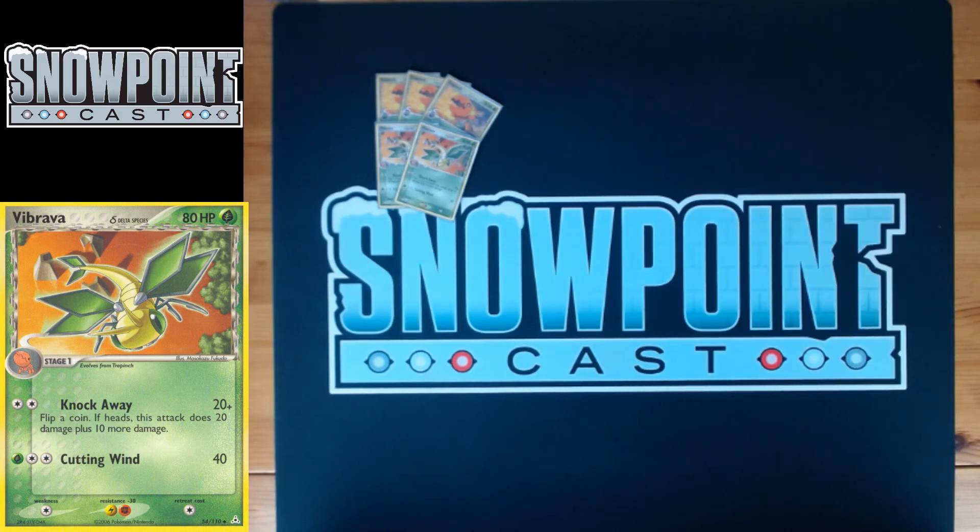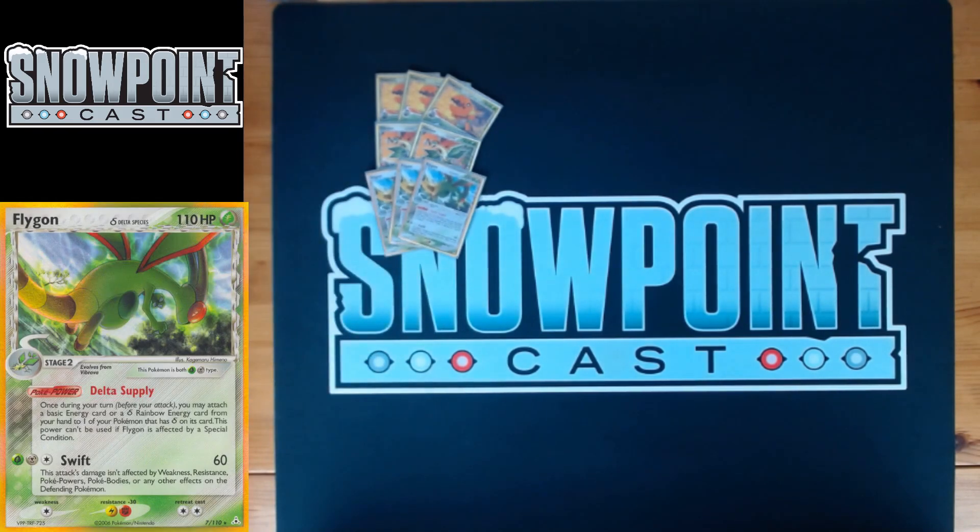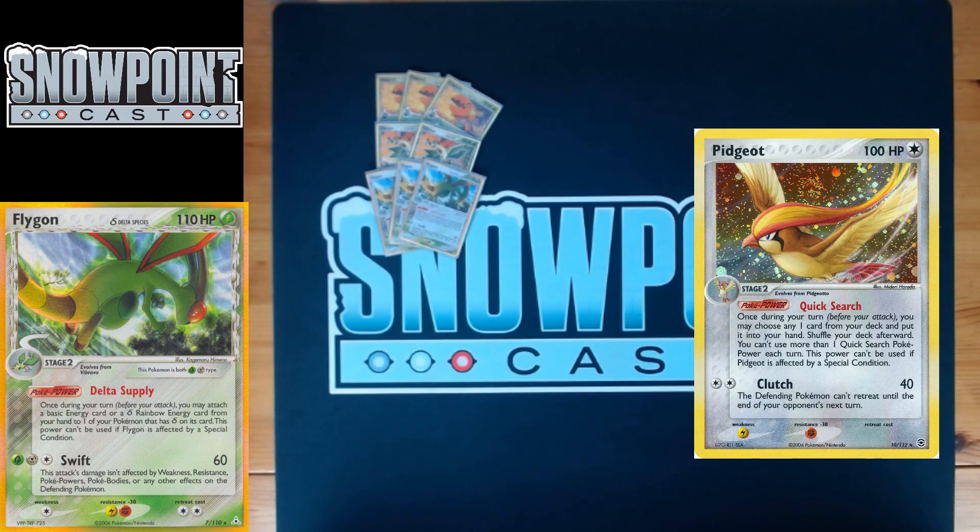Vibrava maintains those resistances up to the Flygon. Knock Away for two does 20 plus 10 more on heads, and Cutting Wind for grass and two colorless does 40 — super mediocre attacks, but you just play those to play the Flygon line. Flygon has 110 HP, which is a little above average. It's both grass and metal type, so you have to use Special Metal Energy — you only play one in the list — but it can be clutch to stop certain damage numbers.